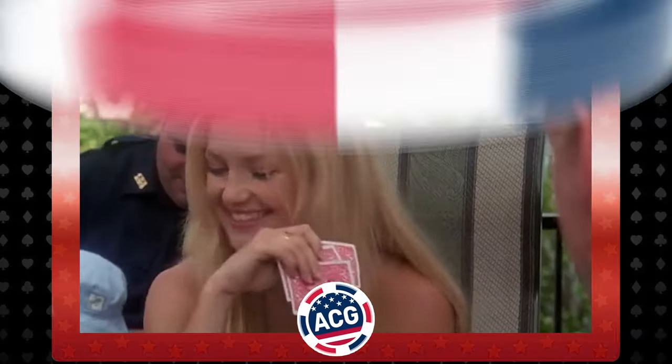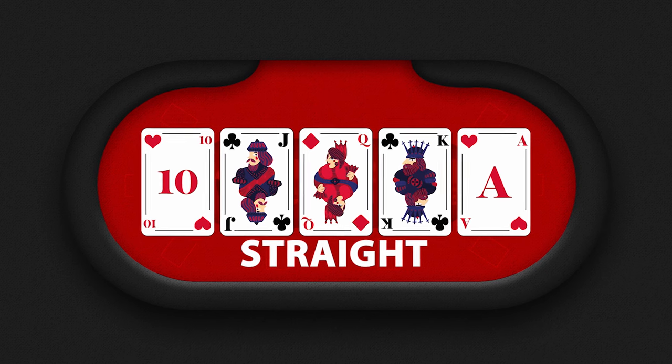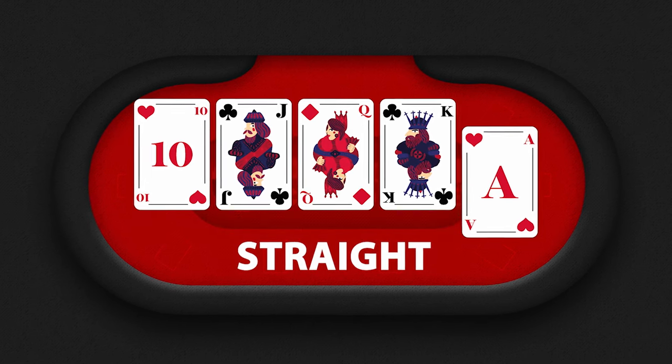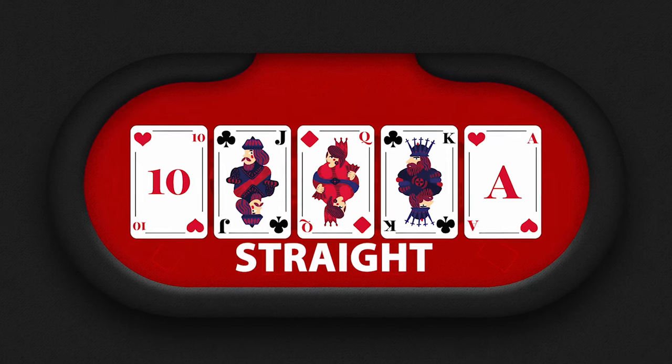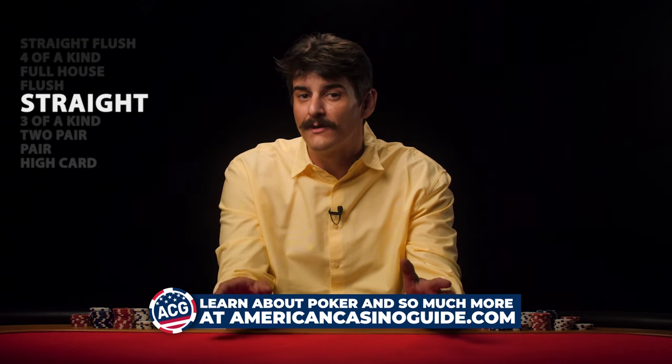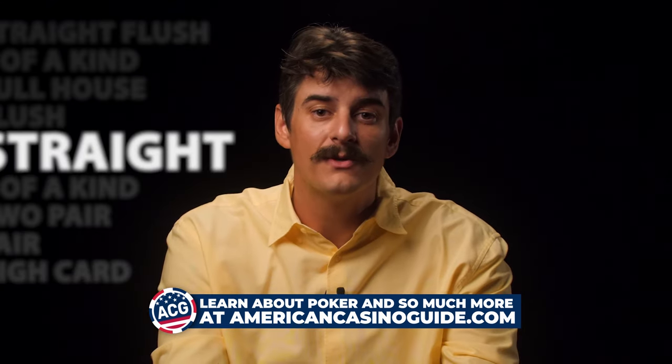With those lower hands explained, the next highest hand is the straight — five cards that form a ranking series. For example, ten, jack, queen, king, ace. This is called an ace-high straight and beats pretty much every other straight, because in the case of two or more players having a straight, it always goes to the player with the higher-ranking straight.